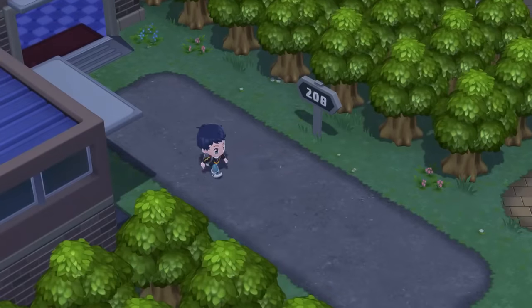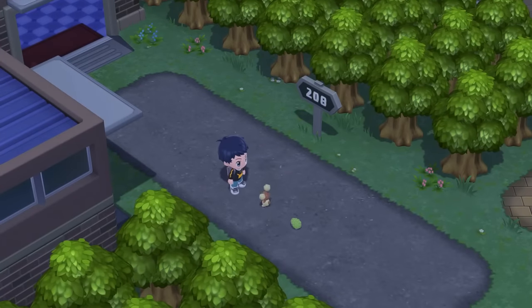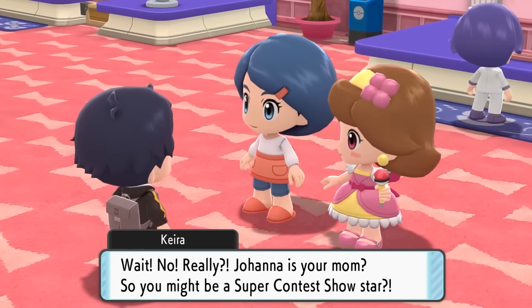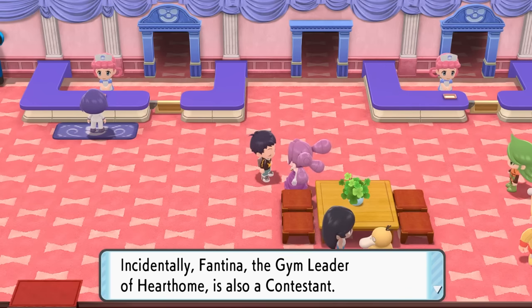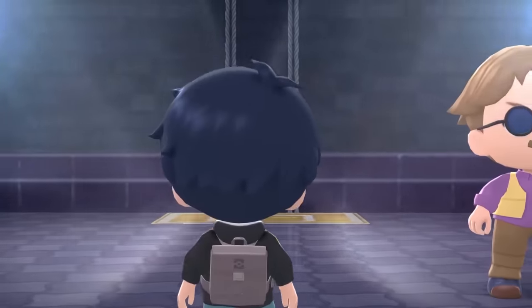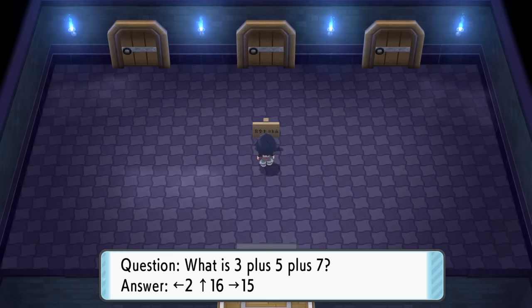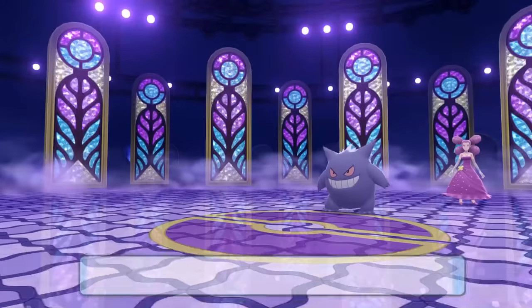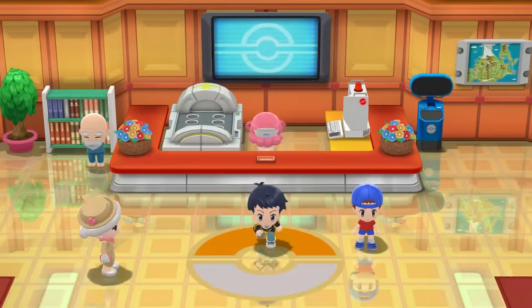We finally make it to Hearthome City, where a Buneary is being hunted by a Coordinator — which is a bit strange. We meet our mom here at the Contest Hall, and we find Fantina here as well. Now it's time for her to return to the gym, and for us to get our third gym badge. After answering a ton of math questions, we make it all the way to Fantina and her Ghost types. It doesn't really do much and gets demolished — yeah, this battle is lost. We stood no chance, so we'll have to return a bit more prepared the second time around.